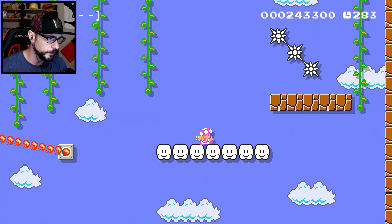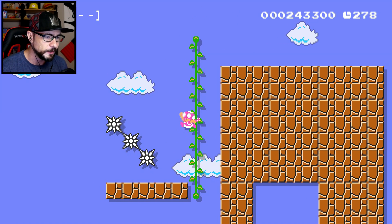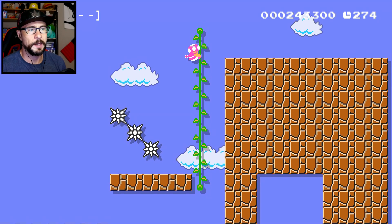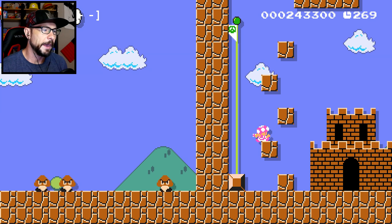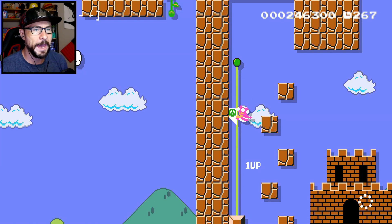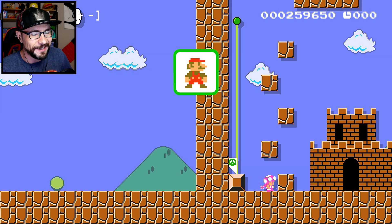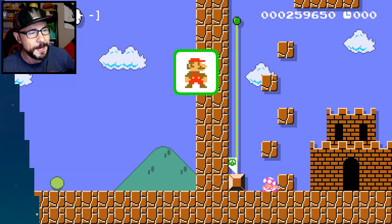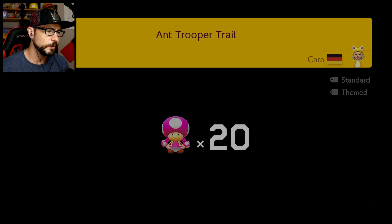Okay, I saw some clouds down here — that's good. The exit is so close. Wait, wait, wait — what are we getting into here? That was scary. I didn't know if there was a bottomless pit or something. Yeah, we got it. Level ten — 'Ant Trooper Trail'! Cool, bunch of little ants.